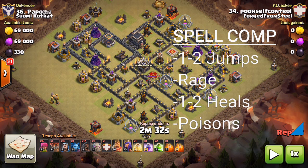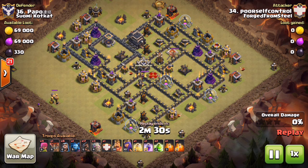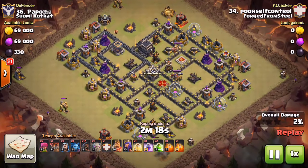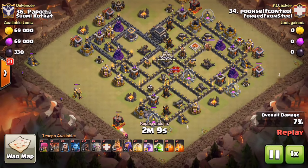There are so many variations on heals, but the most common setup is: if you're using two jumps, you're investing a lot into your kill squad, so you'll probably drop the heal on your kill squad and have no heals for the hogs. PSC saves one heal for his hogs in this replay — it really depends on the base and what your kill squad picks up for you. Sometimes you don't need a heal if your bowlers don't encounter any giant bombs.